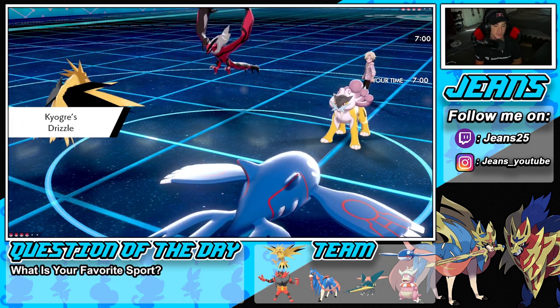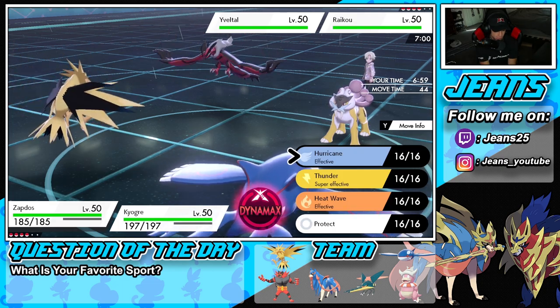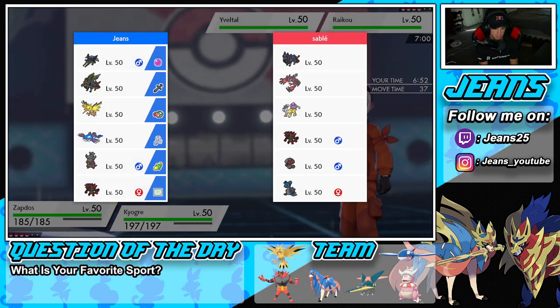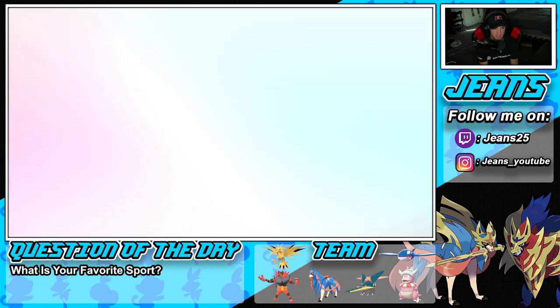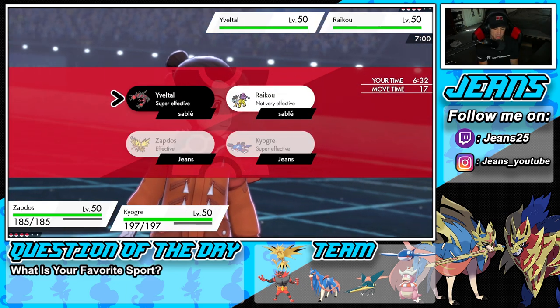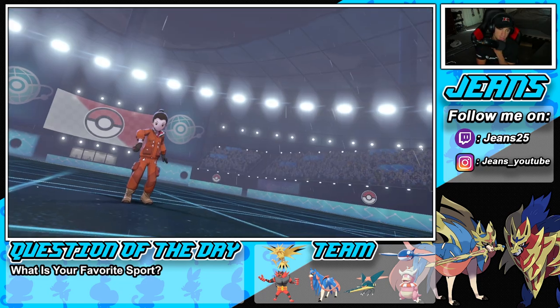He's going to lead Raikou alongside Yveltal. I don't mind this matchup. What do I do — just Origin Pulse and maybe a Max Airstream? Let me check if there's any Lightning Rod... no Lightning Rod, so I could go into an Airstream. I'm really leaning toward Max Lightning here. I'll take a little speed with an Airstream and just Origin Pulse across the board since Zapdos should be fast on the field.